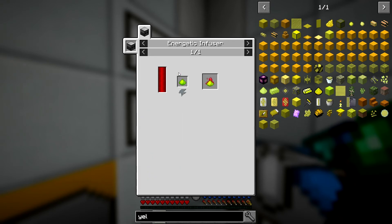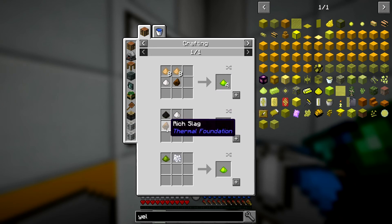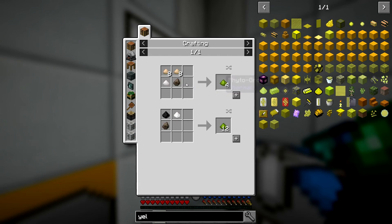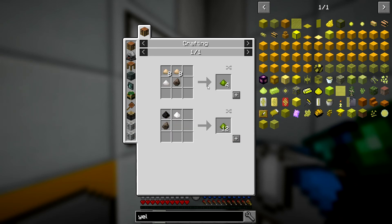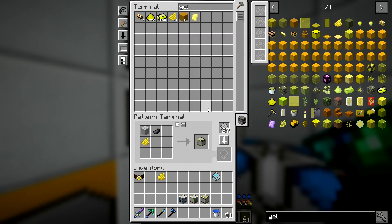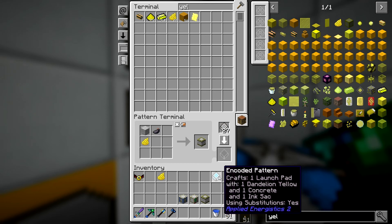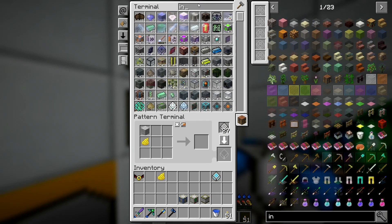Phytogenic insulator with Phytogro — we could probably do that. Energetic infuser, sawdust, niter, and slag. Or regular Phytogro and bone meal — sawdust, niter, and regular slag rather than rich slag. We could do that. We have charcoal dust and plenty of niter. We might look at doing that later. Do we do that now or later? And the other issue is ink sacs, which we don't have a way to farm either, I think.